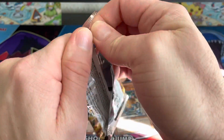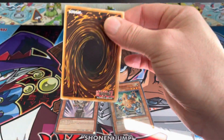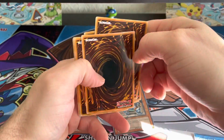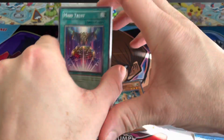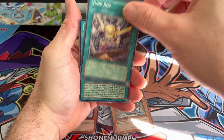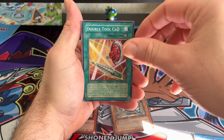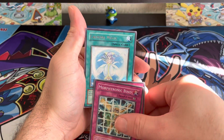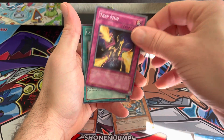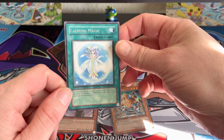We'll go ahead and open up this booster pack. Nine cards — we'll sort through them. Tuner Capture, Jump Box, Thorn of Malice, Mirror of Oaths, Double Tap C and D. Then Morphtronic Bind, Trap Stun, Calming Magic. That's the last one. I didn't see a holo in that pack.